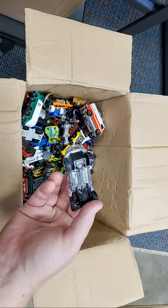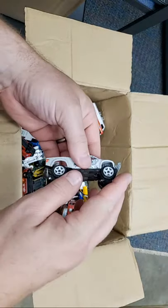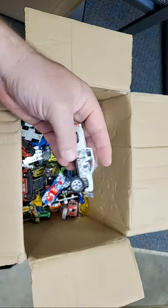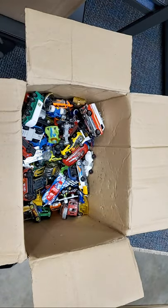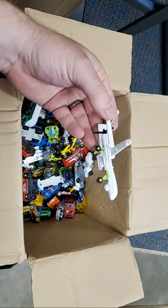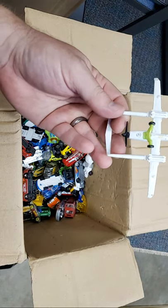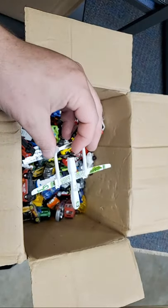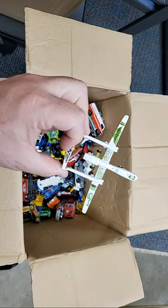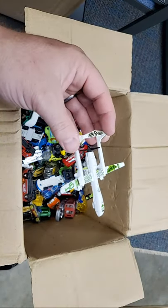Nice off-roader here - Sand Blaster. Oh man, yeah that ain't gonna go very far. Prop - use it as a prop. Next, what the heck is this? Matchbox - a Drone SB-94. I tell you what, got frogs bad here. United Alliance Drone - Ruben Drones. Interesting. Still got a lot of cars to go guys.